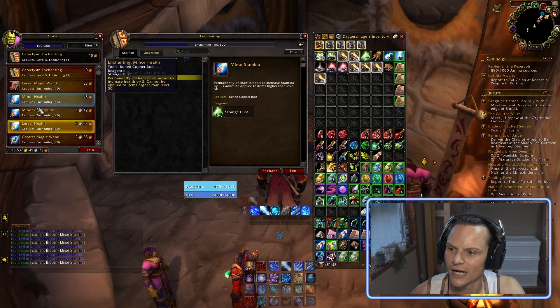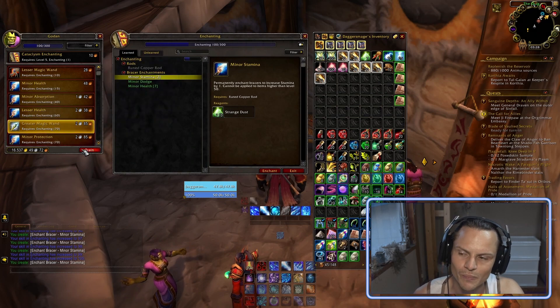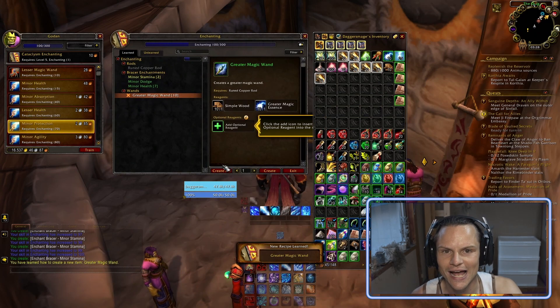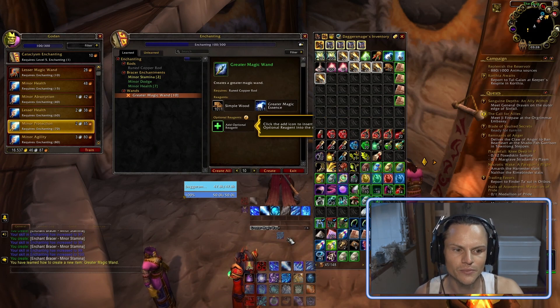Just like all my other guides, I recommend standing beside the trainer and picking up the new recipes as you skill up — that's going to be the fastest way to level up the profession.